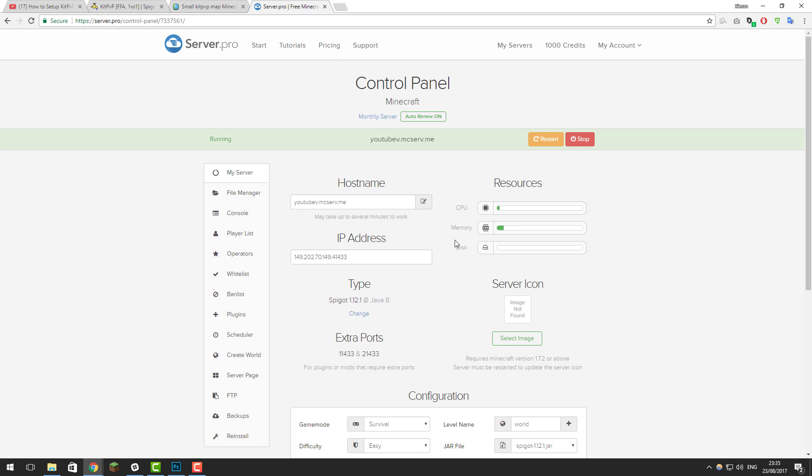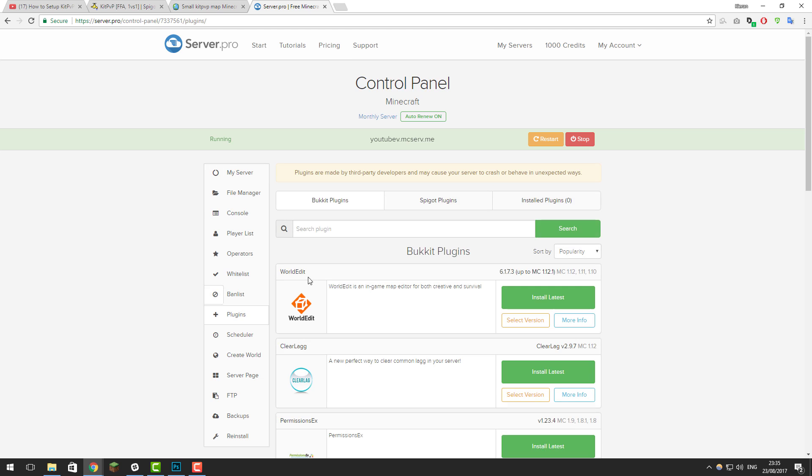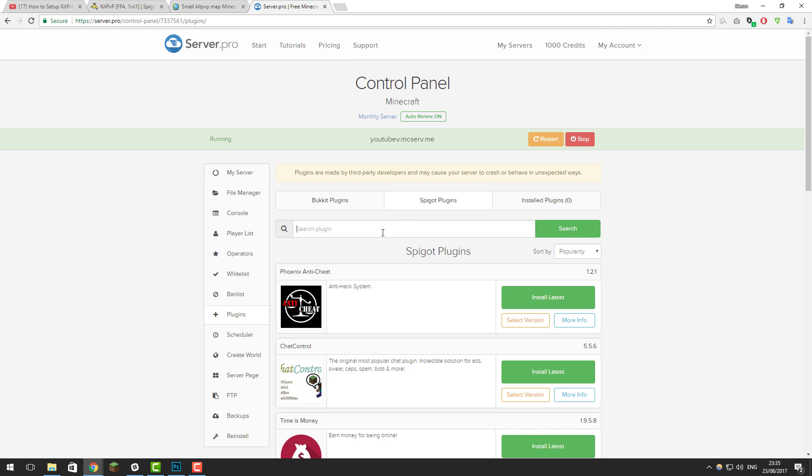The first thing you'll need to do is go to the control panel for your Minecraft server so that we can install the plugin. Once you're on this page, go to the plugins tab on the left hand side, click Spigot Plugins, and then simply search for KitPVP. It should be the first link that pops up — click install latest.